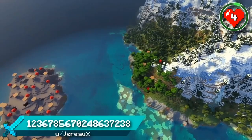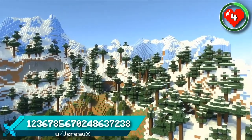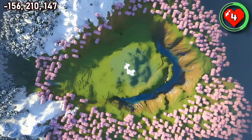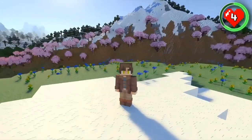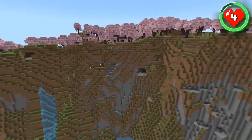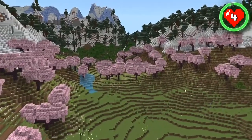Here's a seed that spawns you on the coast of a large mountain range directly opposite a mooshroom island. Climb over the peaks and you'll find the perfect build location for the new update. It's a cherry grove circle with a small meadow hill right in the center — the perfect place for a little home with views of cherry blossom all around you. There's even a moat where you can bridge across to the cherry grove from your base and build a path through the mountains in the opposite direction.